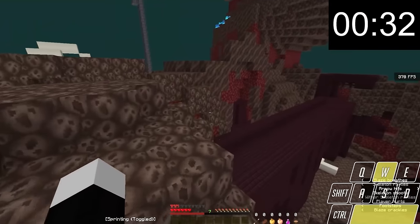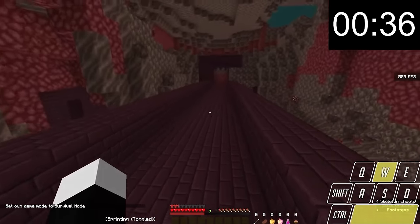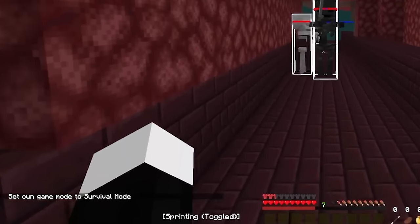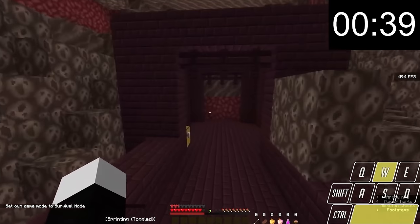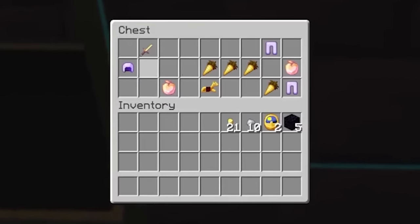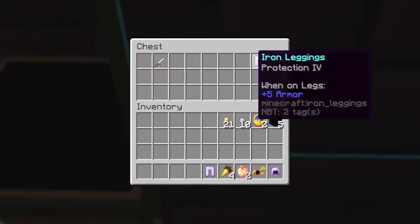The speedrunner finds a nether fortress — and did you catch that? There are so many sudden cuts in the speedrun. As soon as the speedrunner hits the ground on the nether fortress, there is another sudden cut and the chat history makes it very obvious, saying 'set game mode to survival.' After the sudden cut, they approach a chest which again has every item they could possibly need: enchanted golden apples, armor, a weapon, with unusually good enchantments.